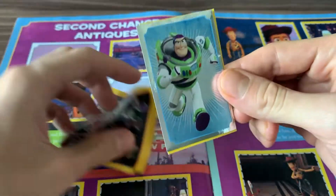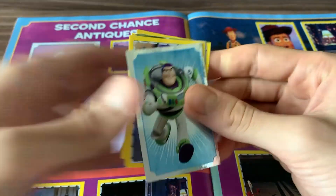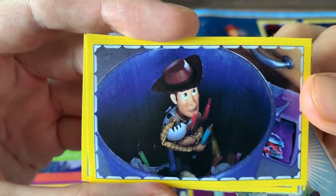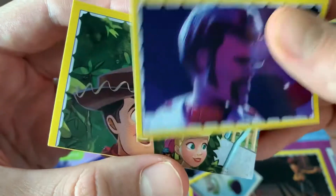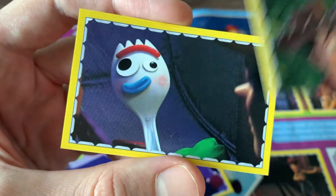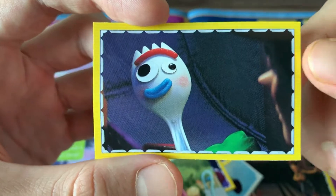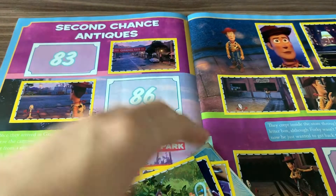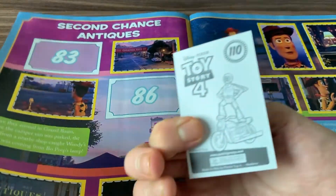It's Buzz Lightyear! We already got one silver Buzz and this is the second one — Buzz Lightyear. And we got Woody here hiding with Forky, Duke Kaboom, Woody and Bo Peep — that's part of another sticker set — and Forky. But this one, number 59, I think we already have one of them. Let's start with Buzz, number 110.